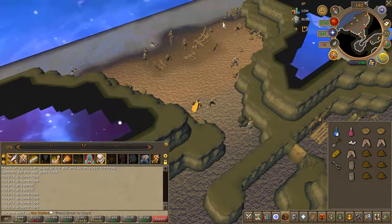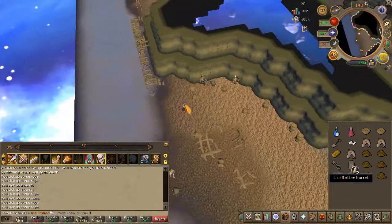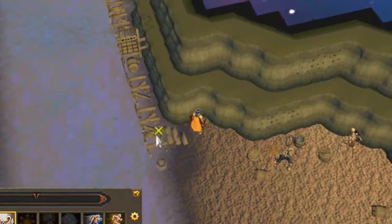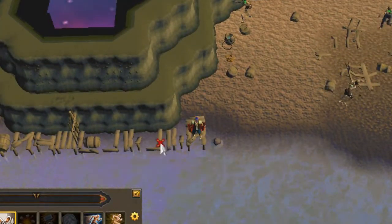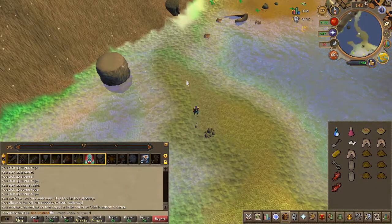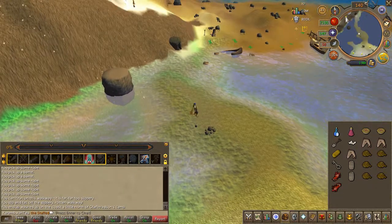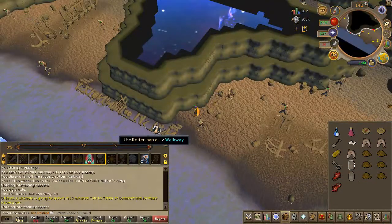Now for the most bloody annoying part of this entire quest. Head northeast and you will find this bridge. You will find certain holes in the bridge and your task is to use your barrel on these holes to repair them. But here's the catch — you could very easily fall off and you will appear by Olaf and have to walk all the way back. Luckily you don't have to solve the puzzle again, but it's still very annoying.